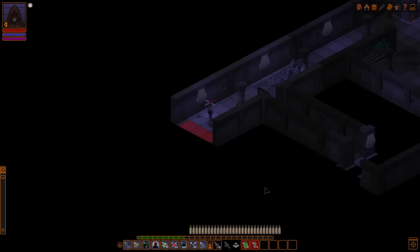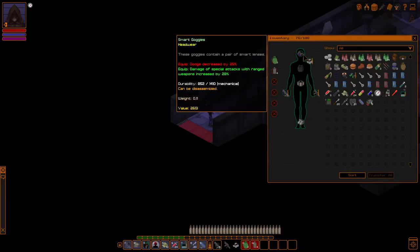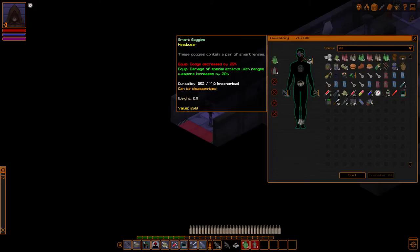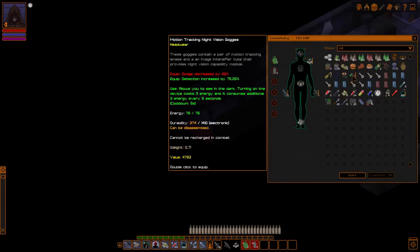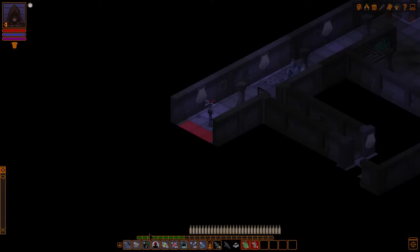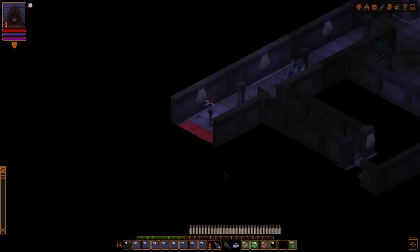Hello everyone, welcome to our let's play series of Under Rail. This is GranalRPG as usual and I'm very happy that you chose to join me today because I figured it out. I looked up online to see how to use the goggles. I have my smart goggles on and I want to use my motion tracking night vision goggles. To use them you need to drag them into your toolbar, and when you do use them everything turns green, which is awesome.